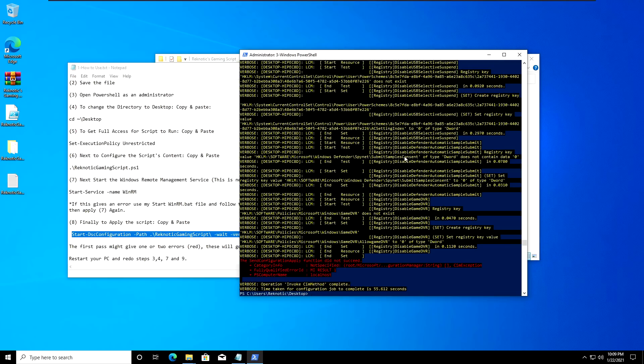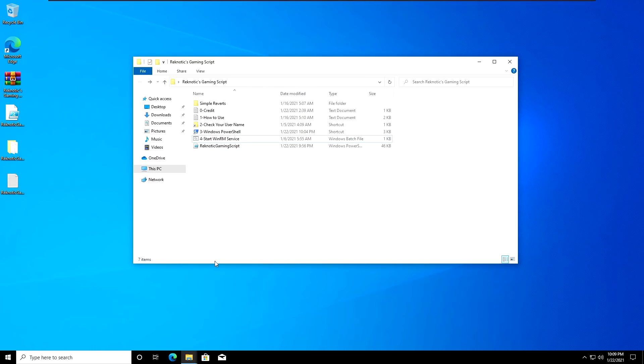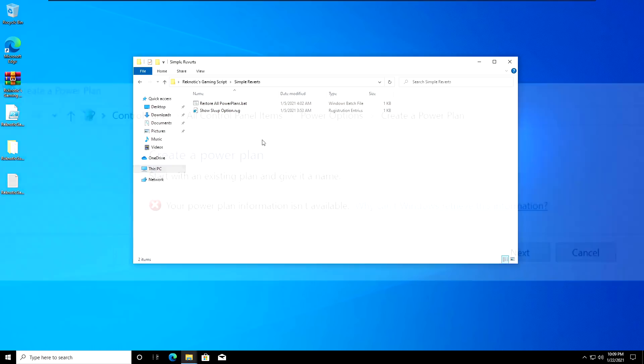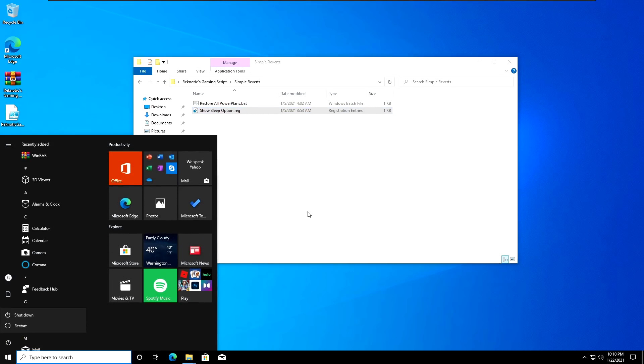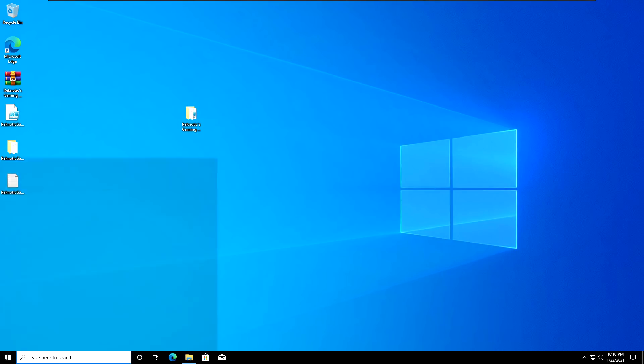Once the script finishes doing its work, go ahead and close out of PowerShell. Then you need to restart your PC for all of the settings to be properly applied. Just in case you're wondering what the 'Simple Reverse' folder is for — open it up. If you see an error in power options, you can use the 'Restore All Power Plans' .bat file to fix that. The script has also disabled the Sleep option inside power options. For laptop users who want to use the sleep option, apply the registry file included to get that back. Other than that, just go ahead and restart your PC.